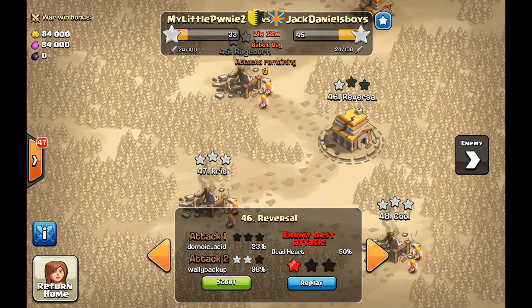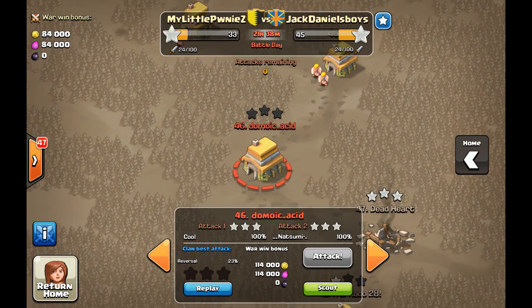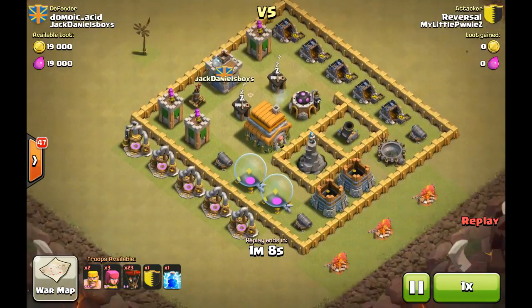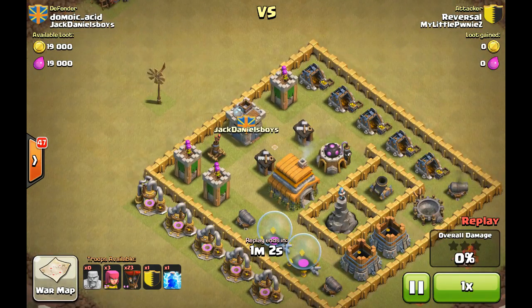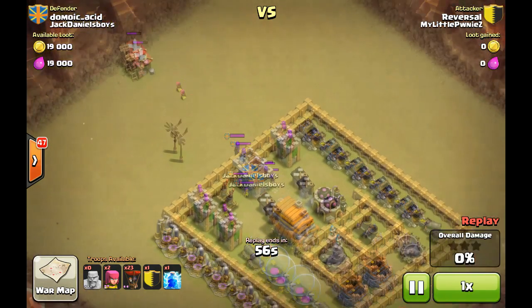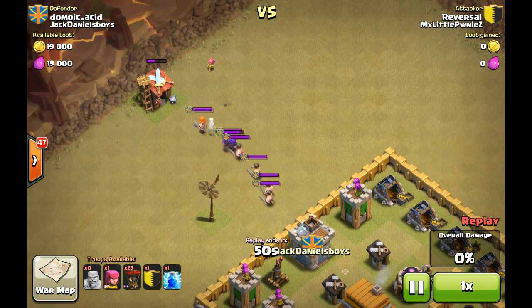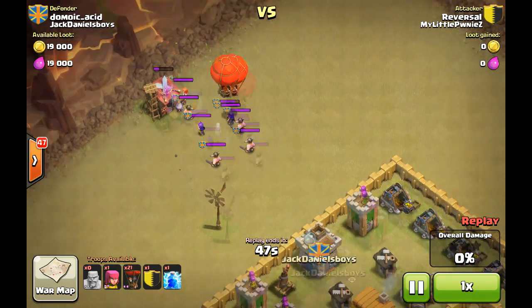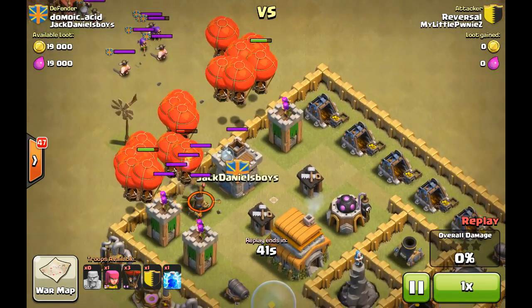Now let's go ahead and check out my attacks. The first one was on this guy at level 46 and I decided to go with an interesting tactic. In this replay I decided to go with balloons — I figured if we just took out the air defense and the archers, we'd be in a good position. I was trying to lure the clan castle troops but I didn't know their range. The clan castle troops went out when I dropped the archer, and here's where I should have just dropped the lightning spell to take them out, but I didn't.